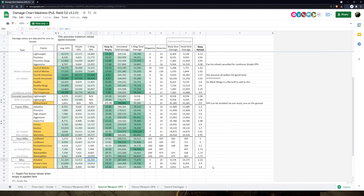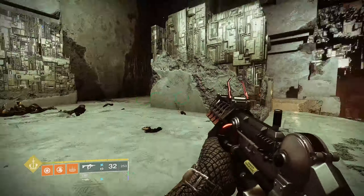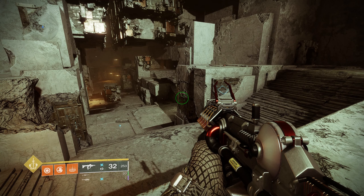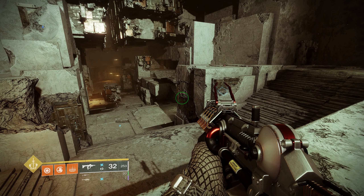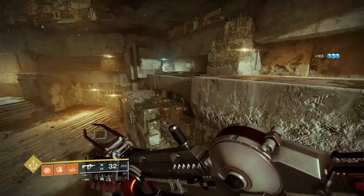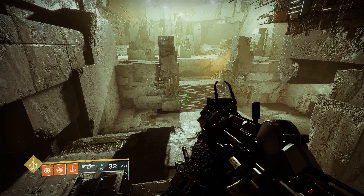Arbalest doesn't have auto-loading and you have to reload it, but you proc Disruption Break and it does a lot more damage than any slug shotgun. It's going to be god tier for Grandmaster Nightfalls next season. One thing I really like to go by for Grandmasters is burst DPS — champions only have a short window while stunned to take them out, so the higher your single-shot burst damage the faster that champion goes down. Arbalest's first magazine burst DPS is on par with a god roll First In, Last Out slug shotgun, which I think is impressive. I really hope everyone starts using Arbalest next season — take it easy and be safe.